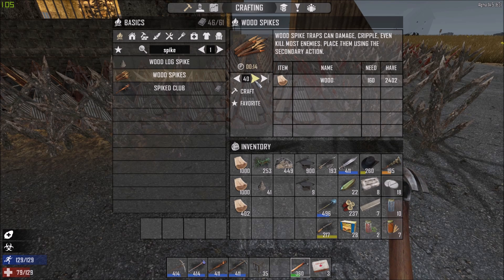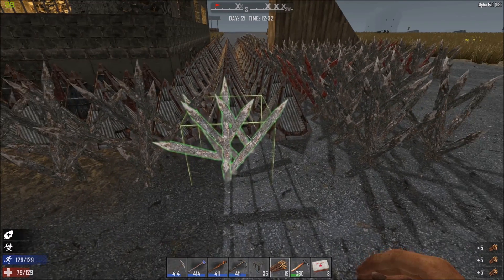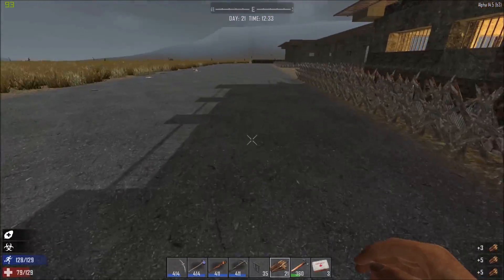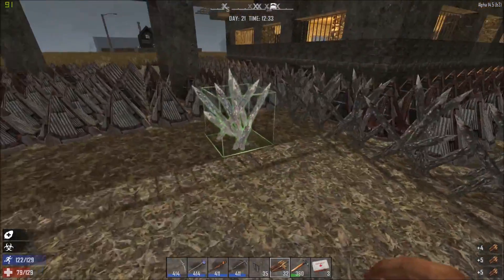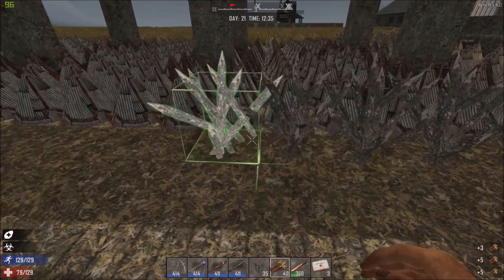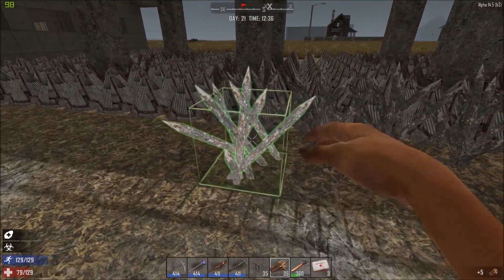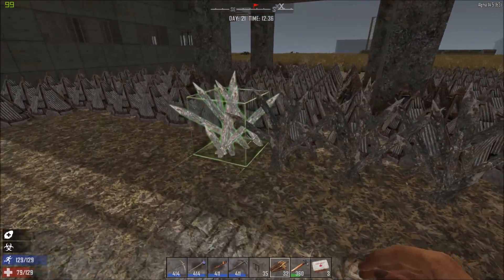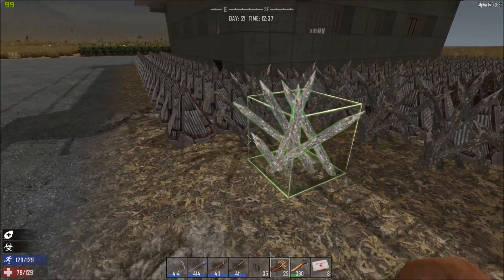We've done 50 so far and then we can at least get started. I think I left some upstairs, or did I use them all — I can't remember. I'm just going to go around with one row at the moment. Like I say, I haven't heard any hordes sort of go over while I was mining, but I am pretty far down underground.